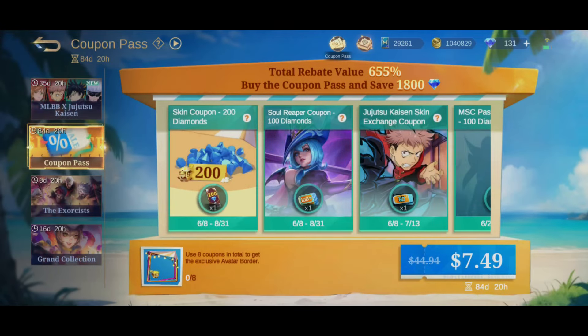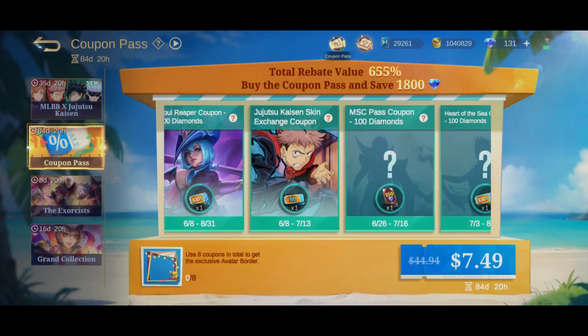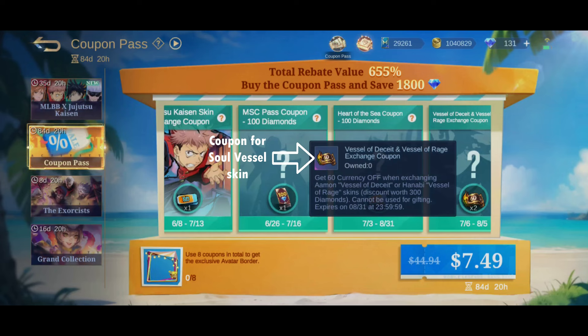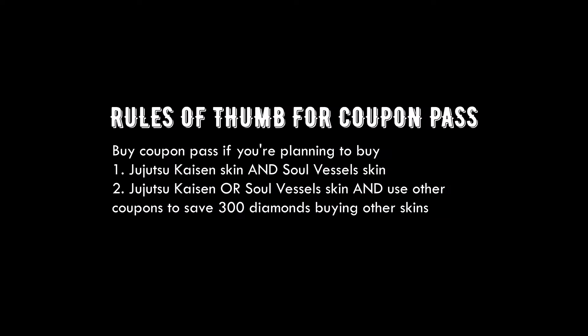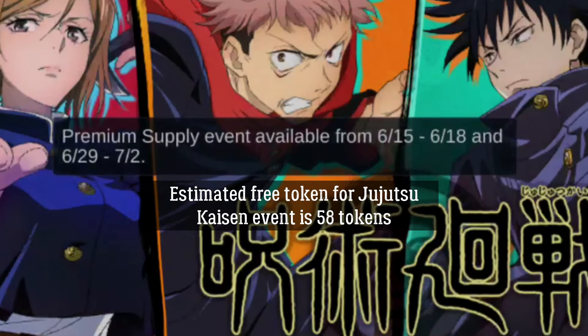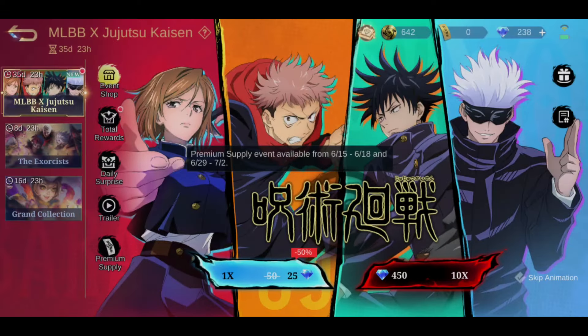The simple rule of thumb is: if you're planning to buy Jujutsu Kaisen skin and Soul Vessel skin, or if you're planning to buy Jujutsu Kaisen or Soul Vessel skin and use other coupons to save 300 diamonds buying other skins, you should buy the coupon pass. As long as you are saving 600 worth of diamonds from the coupon pass, it is highly recommended to buy the pass. There are also two recharge events on June 15th and June 29th where you can get 58 free tokens by recharging and spending 250 diamonds.